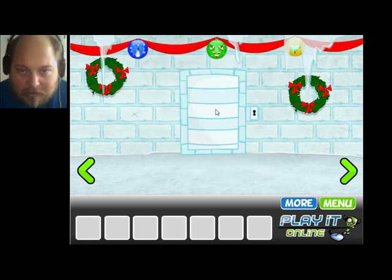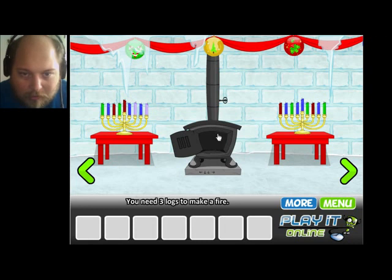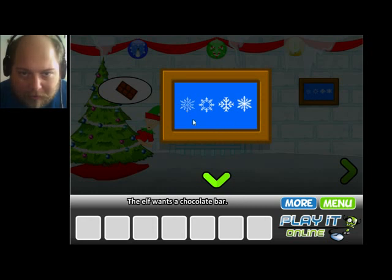Okay, Escape the Castle — doors locked. Ornaments doesn't do anything. Let's take a look around here. Looks like Hanukkah candles, a lot of candles here. Need three logs to make a fire, so I know I'm searching for logs. There's an elf there — elf wants a chocolate bar. That's obviously some kind of puzzle.